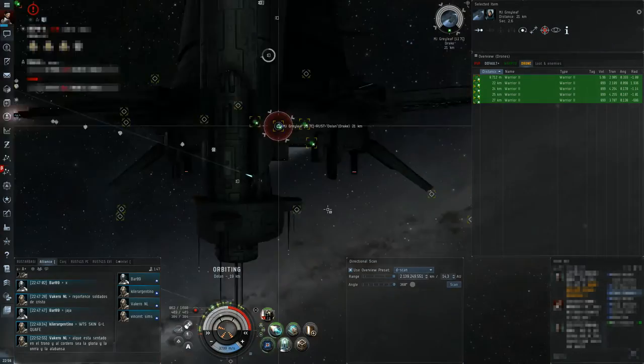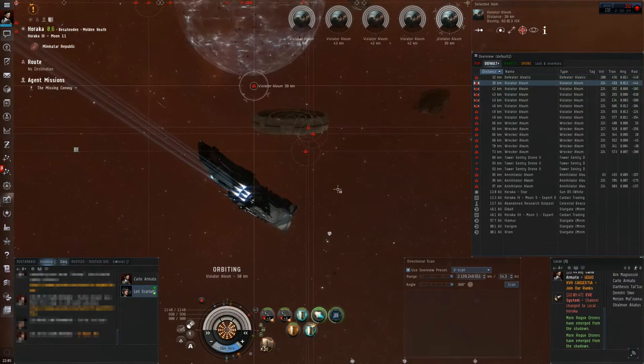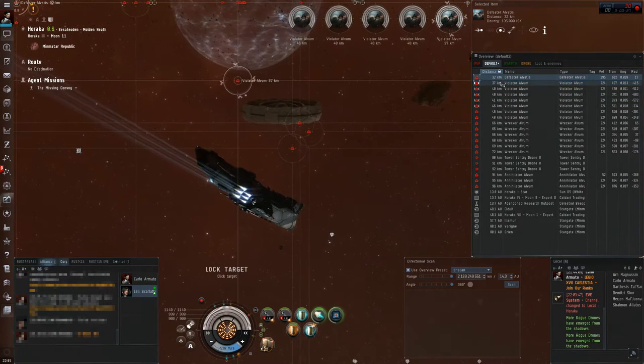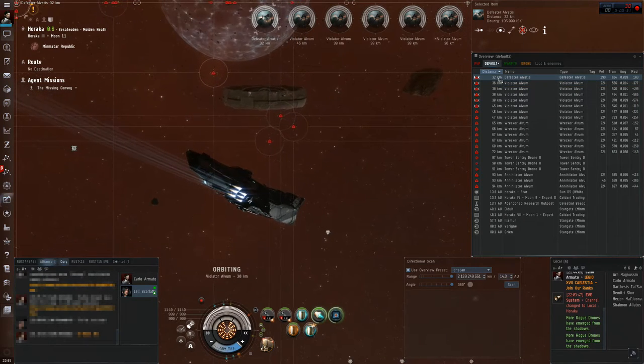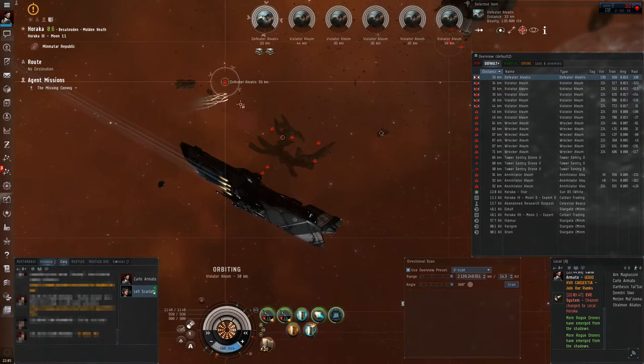Keep in mind that unlike turrets and drones there are no random values involved in the calculation of damage applied by missiles. If you and your target keep moving the same way and keep activating the same modules, firing the same missile over and over again it is going to deal the same amount of damage every time.